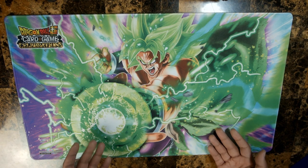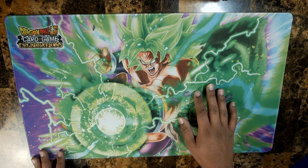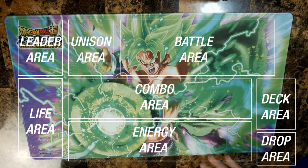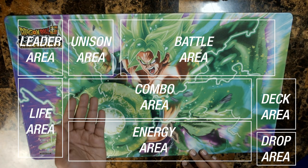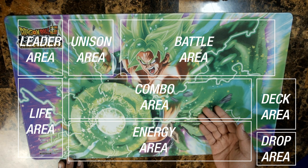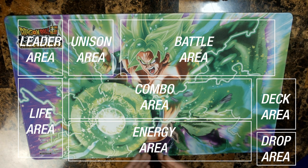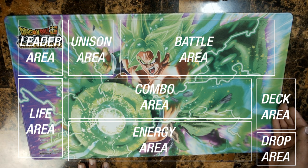Let's talk about play areas. The first area to be familiar with is your leader area, located at the top left. Right next to it is your unison area. To the right is your battle area where all of your battle cards will be. In the middle is where you do your combo step and put your combo cards. At the bottom of the play area is where you put your energy. You place your life on the left side, your deck on the right middle, and your drop area right below it.